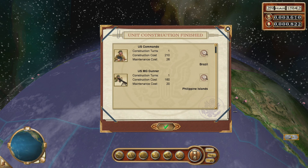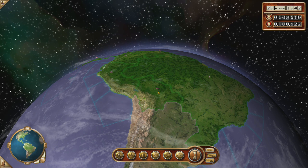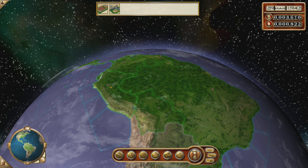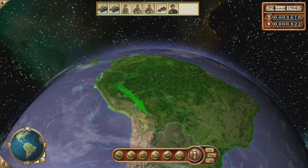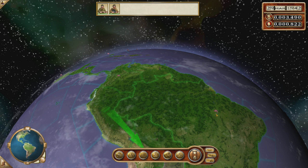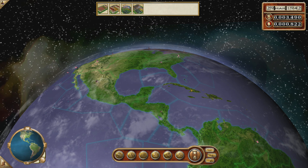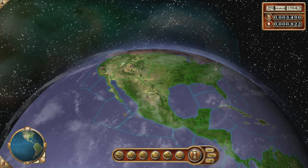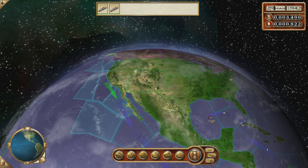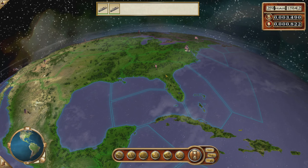Alright, here we go. Financial balance is going down a little bit, but we're still accumulating a fair amount of money. I think I want all of you to conquer Argentina, which should be the strongest or second strongest nation in South America after Brazil. I've got my US commandos here. Do I want to take over Cuba? The Panama Canal is a thing. I think I'm going to conquer Cuba sooner or later.